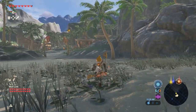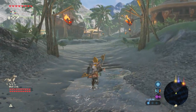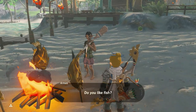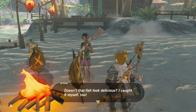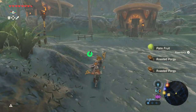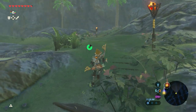We're gonna have to go pay a visit to the horse god eventually and get our horse back. But for now, let's check out this cute little village — and there's a shrine up there as well. Lurelin Village. 'Do you like fish?' 'Oh yeah, I like fish.' 'Doesn't that fish look delicious? I caught it myself. You're welcome to help yourself.' Thank you! This place looks pretty cool. It's like a little fishing village. Let's look around here a little bit.